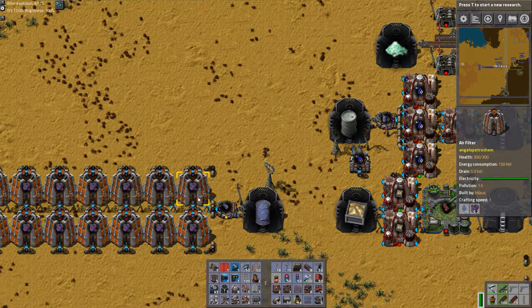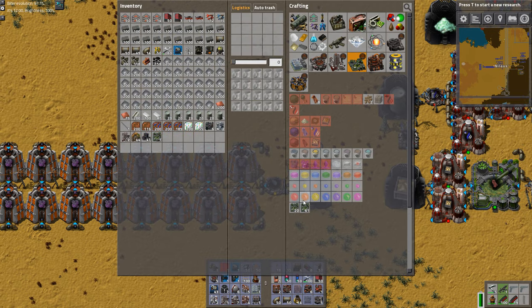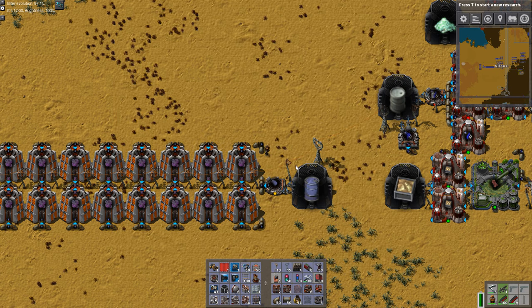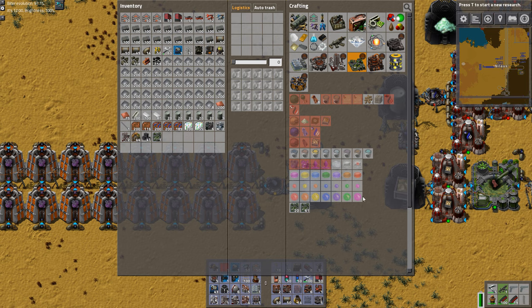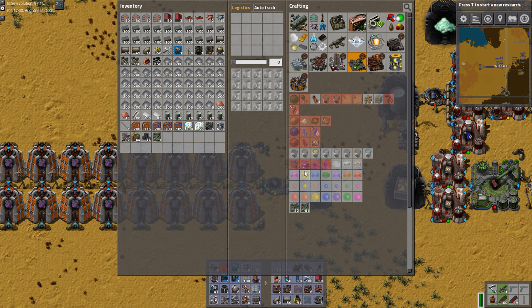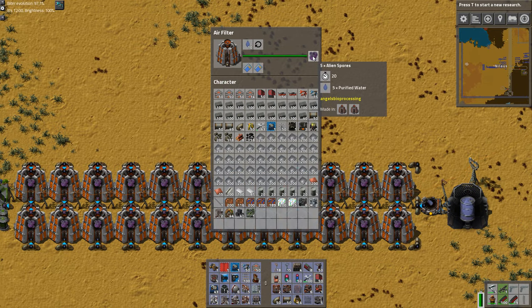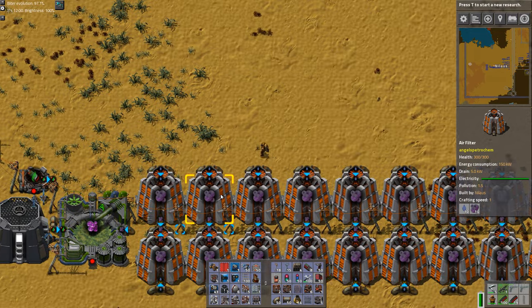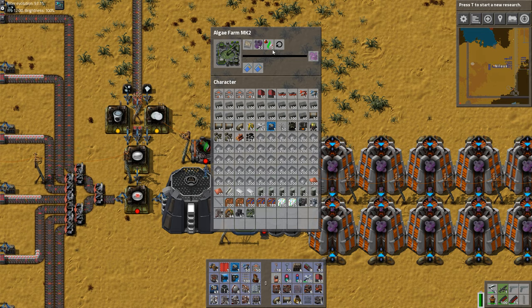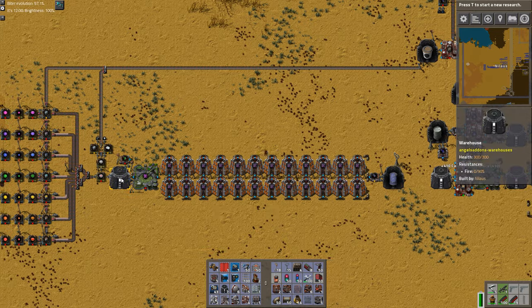Now the next part we'll use is here — we go to the lower half. The lower half starts with alien spores, because the whole point is that from basically nothing we can create alien artifacts. This is great if you're playing on peaceful mode or with no aliens at all — you have a way of creating artifacts, including all of Bob's artifacts. This is done by having a lot of air filters — they are very slow and don't generate much, but they generate five spores each, and those spores go over here.